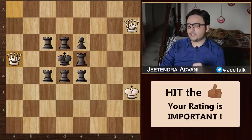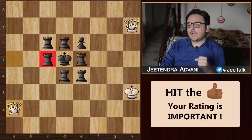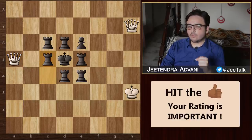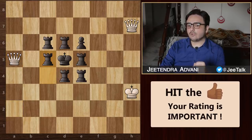Therefore, in this position, he has to block with this rook. We go for Qa2 check. Now black can move any of these 2 rooks and he should be fine. His best option would be to block with this rook, and now when we come back with this check, he can simply bring back his rook. Basically, we are just stuck with no way to proceed. So this keeps on repeating and ultimately this game will end in a draw.